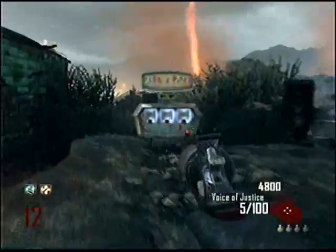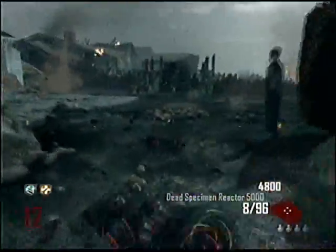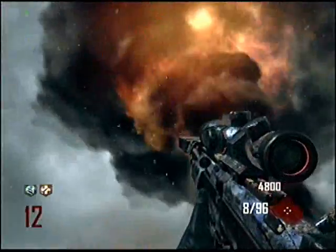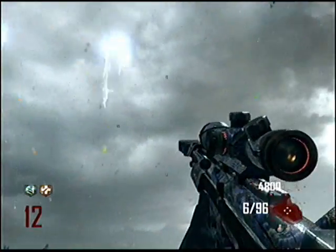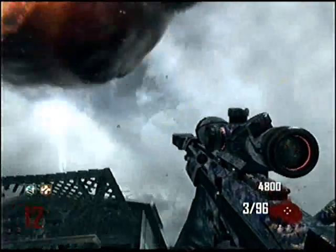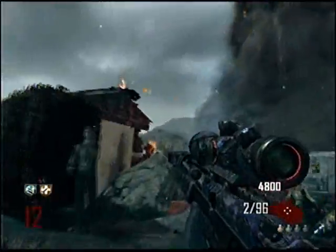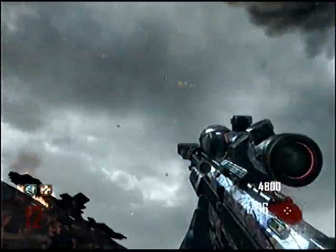Hello ladies and gentlemen, this is ComEdGCX and I'm going to be showing you guys episode 2 out of 10 of the Pack-a-Punched weapons. Today we are doing the DSR-50. As you can see, I'm trying to show you that when you Pack-a-Punch the DSR-50, there are 2 bullets that shoot out, and that's really useful because it makes it really powerful.